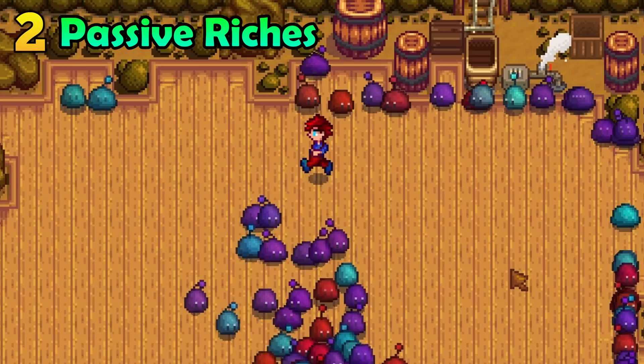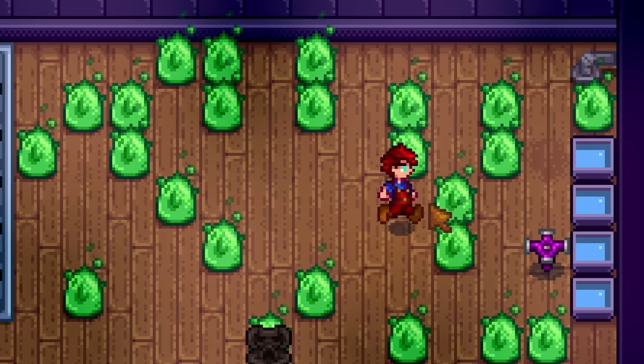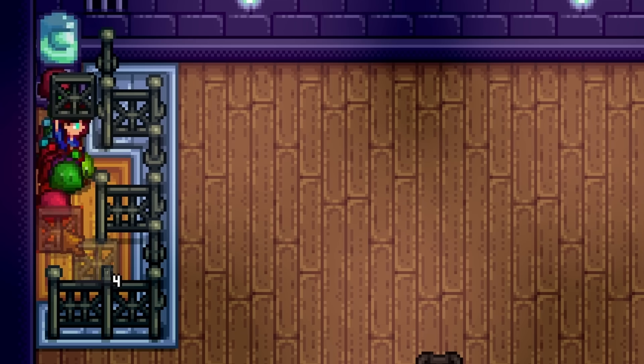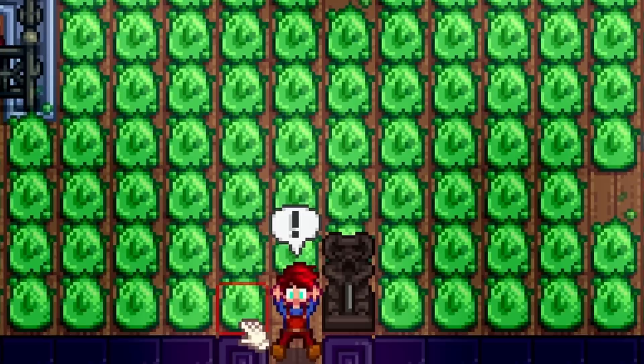The slime hutch allows you to hatch slimes. You can actually hatch slimes everywhere in the game, however it is only worthwhile if you grow them in a slime hutch. This is because slimes in a slime hutch will create slime sacks — these are the money makers. Make sure that your slime hutch has a sprinkler to keep the water balls full, and make sure the slime hutch is filled with the maximum amount of slimes allowed. Make sure that your slimes are taking up as little space as possible and place flooring on the part of the hutch that is their home.